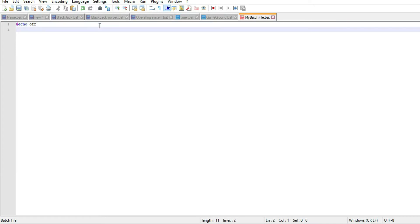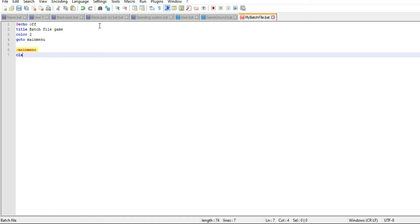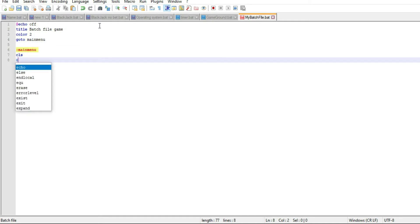You probably didn't see it because I didn't do a pause. So we'll start with the title — let's just call it 'Batch File Game'. We'll set the color to 2, because 2 means green. Then we'll go to main menu, do cls, and start setting up the menu structure.